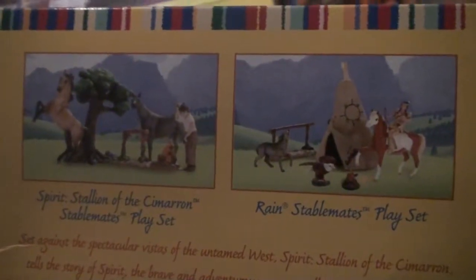This is one that I am actually the most excited about out of all of these. This is the Spirit Stallion of the Cimarron Stablemates playset — this is literally the Spirit set. There is a Rain and a Spirit set. I will be getting the Rain at some point but right now I just have the Spirit set, and it comes with a farrier figure, which is super, super exciting. You guys have no idea how excited I am about this.